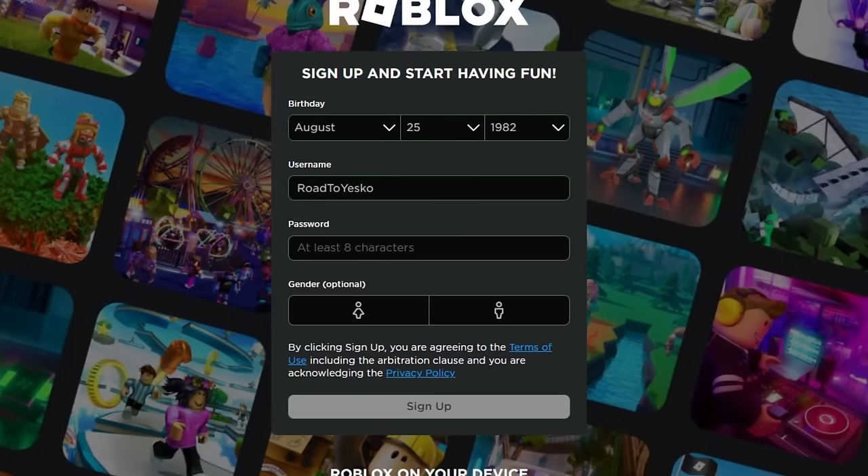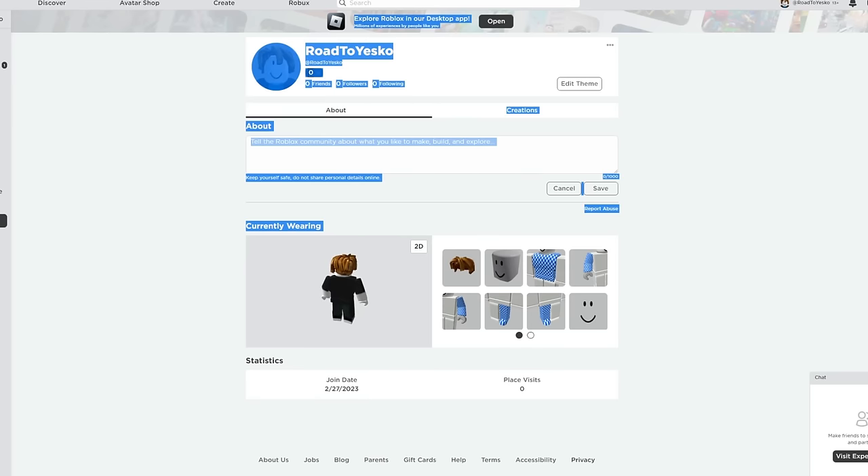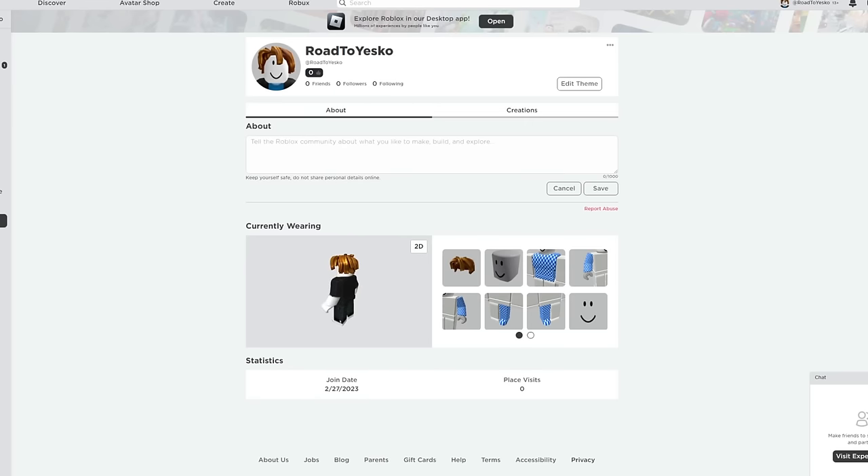Here we go — the username is going to be roadtoyesco. Now let's put in the password, pick a gender, and sign up. And here we are in a brand new account. I have absolutely nothing, no friends. Now let's hop into DriveWorld and try to get Yesco.